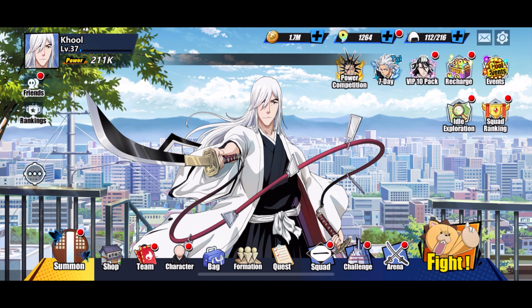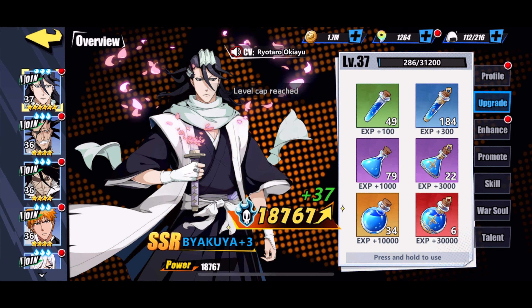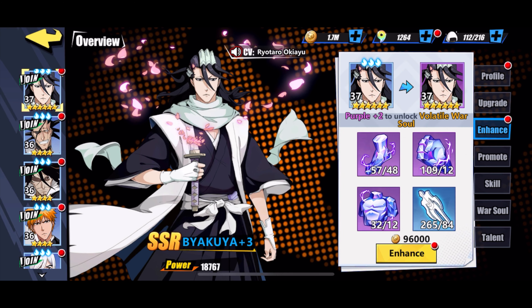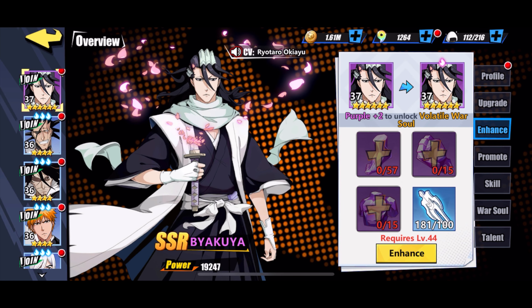I just got to level 37, so the first thing you want to do is upgrade your character when your rank allows it. We're going to put this character to level 37. As you can see, we've unlocked something in Enhance. When you click on Enhance, you can enhance the character if you have the material available. Let's enhance this one — our player has gone to purple, great!